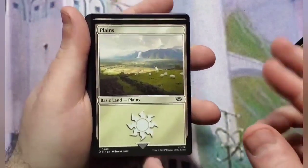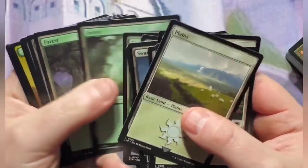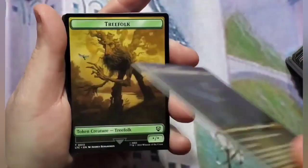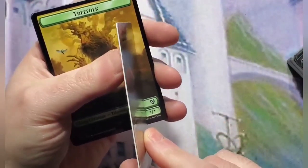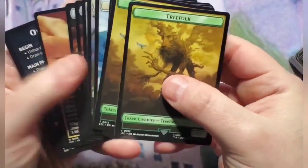Scoured Barrens, and then we're hitting the basic lands: swamps, plains, forests. I'm wondering how they did this with partners — this is the Frodo thick card, but did they give us the Sam one? I don't think they did. Nope, they didn't.